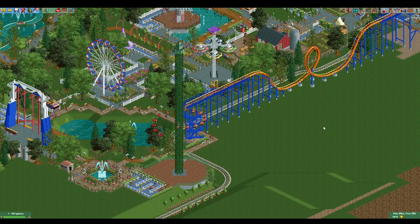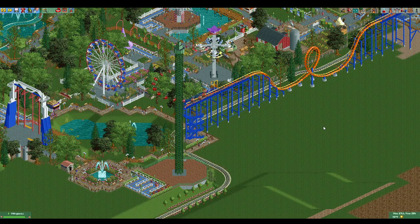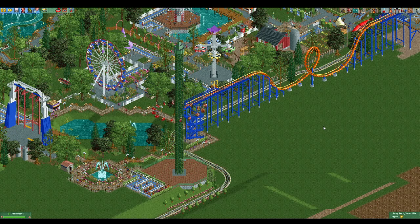Hello everybody and welcome to another RCT2 hacking tutorial. Last time we did a scream and swing ride, which you can see to the left there. And today we are going to do the Funtime Rides Star Flyer. This is probably the most complicated ride we've done so far, so if this is your first hacking tutorial in my series, I suggest you go watch some of the other ones first to get familiar with the techniques we're going to use.